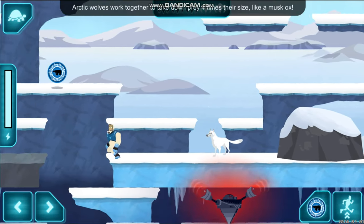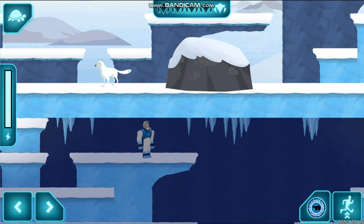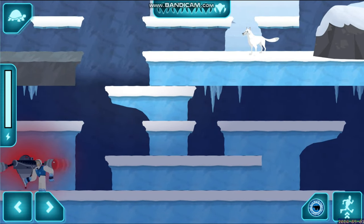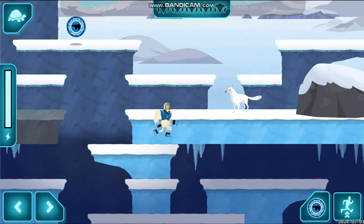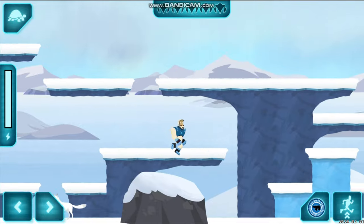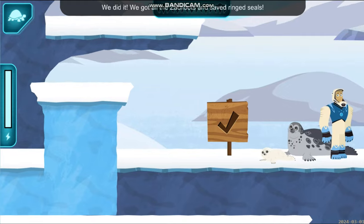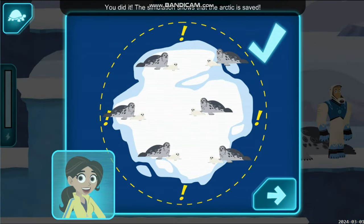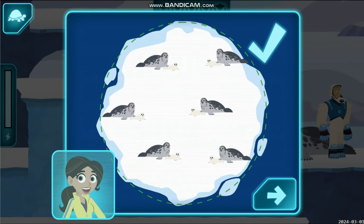Arctic wolves work together to take down prey four times their size, like a musk ox. That's all the Zakbots — let's go see how the ringed seals are doing! We did it! We got all the Zakbots and saved the ringed seals! Aviva, what does the simulation show? You did it — the simulation shows that the Arctic is saved! Let's head back to the Tortuga. Continue!